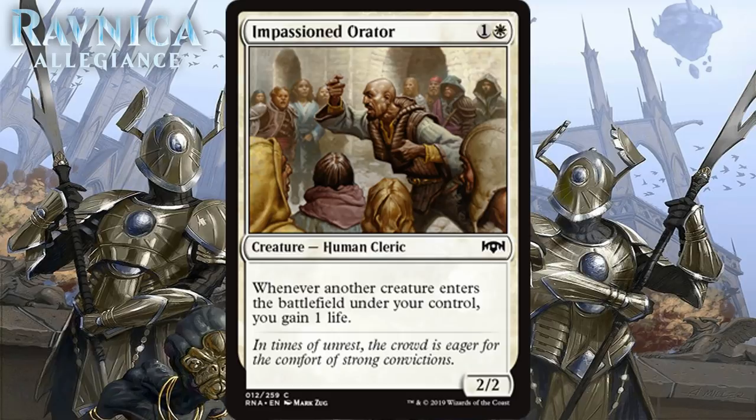Next we have Impassioned Orator, which for 1 generic and 1 white is a 2/2 human cleric at common. Whenever another creature enters the battlefield under your control, you gain 1 life. 2-mana 2/2s that are just vanilla are probably around D+ these days — there used to be a time where they were like a C. This does have a relevant ability, one that will work best with afterlife, but it isn't anything special. These types of slow life gain effects don't tend to be good in formats without a life gain archetype, and this isn't one of those formats. I think his ability is only enough to push him up to C-, and I see myself cutting this a significant portion of the time.